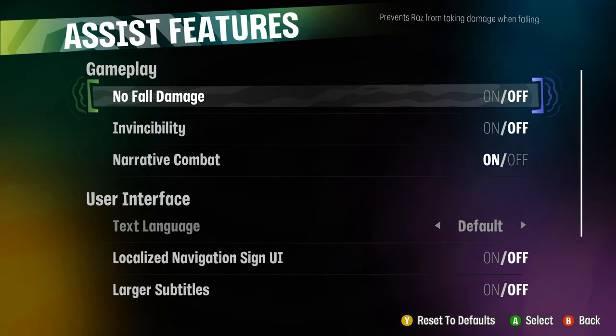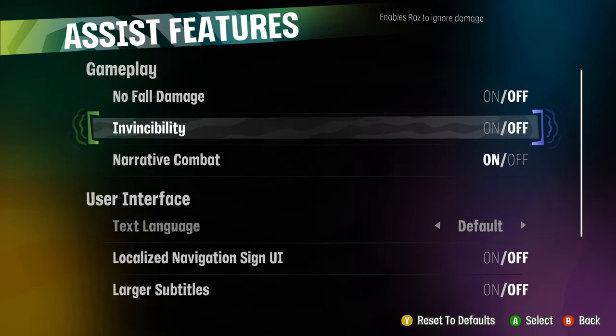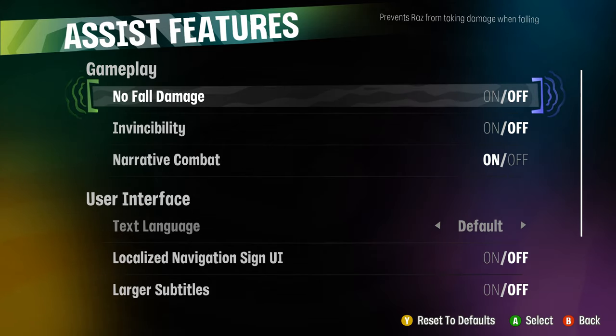And I would implore Double Fine or anyone else really to consider just adding manual saves back in the way games have had since the dawn of time pretty much, at least since the 80s. To me, it's the most basic consideration that you can give to the player. It's a considerate thing — it's really the simplest thing you can do to let the player play how they want. Especially when you go to these other options, you should let the player save when they want and have full choice over that. Because it really feels like the game is being really draconian with you when it doesn't let you do that.